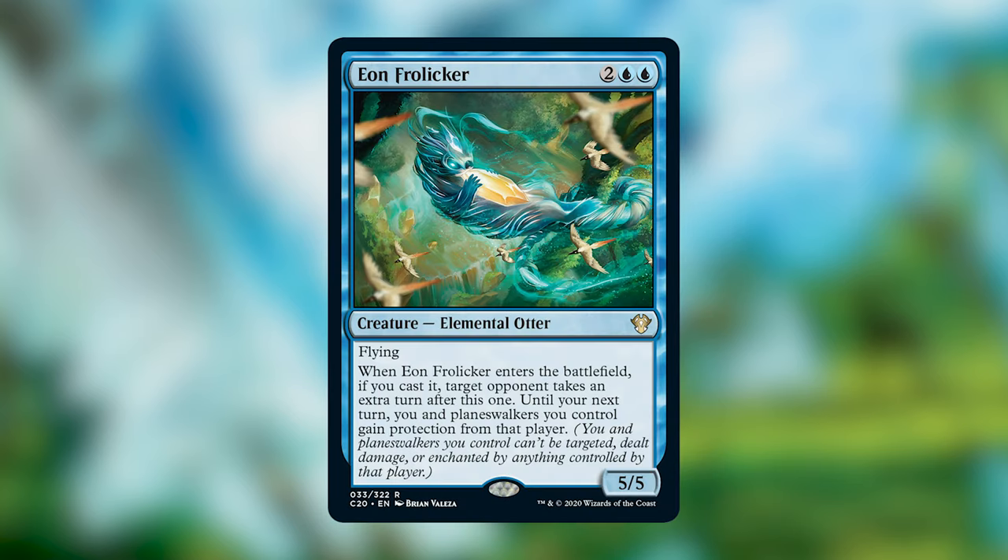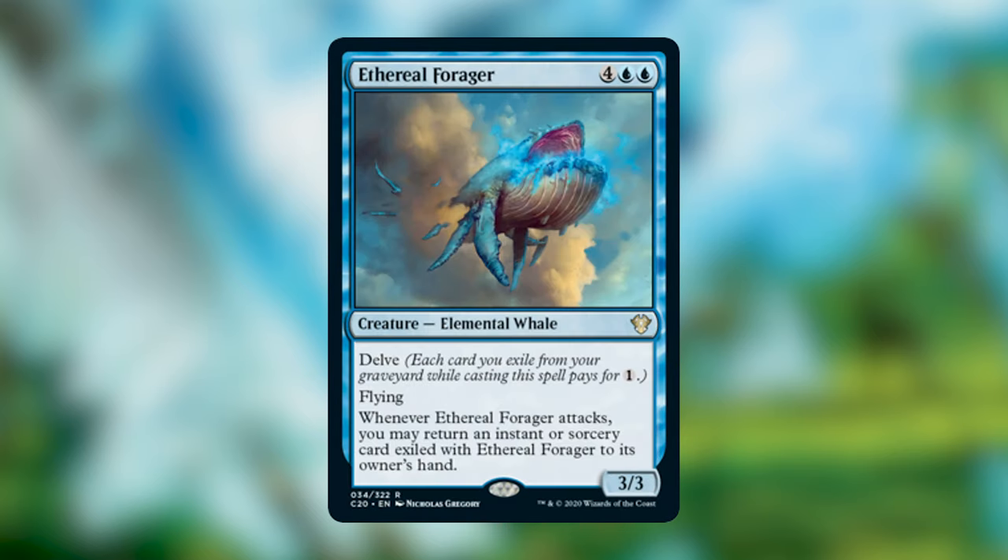Eon Frolicker is two blue blue — a 5/5 Elemental Otter with flying. When it enters the battlefield, if you cast it, target opponent takes an extra turn after this one; until your next turn, you and planeswalkers you control gain protection from that player. It's a super political card. In an Atraxa deck, for example, you're struggling to knock out three opponents — but if you give someone an extra turn to take out an opponent and make a deal, that's one less for you. A fun, well-designed political card.